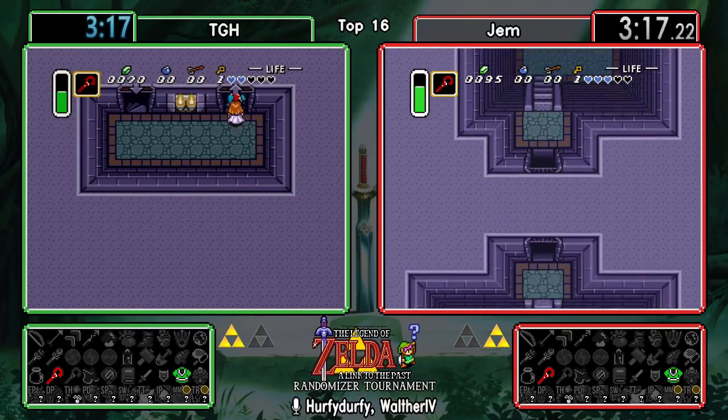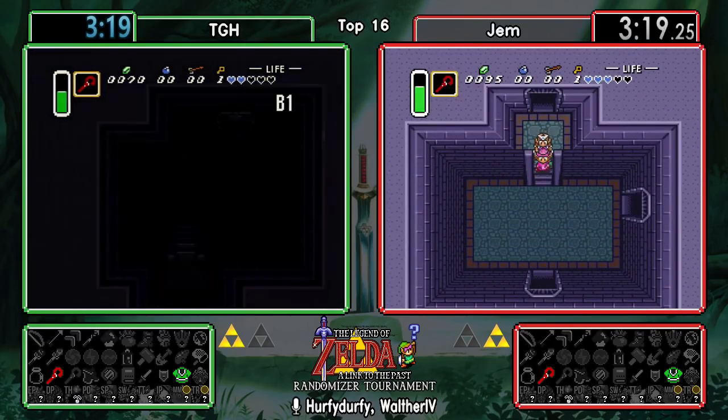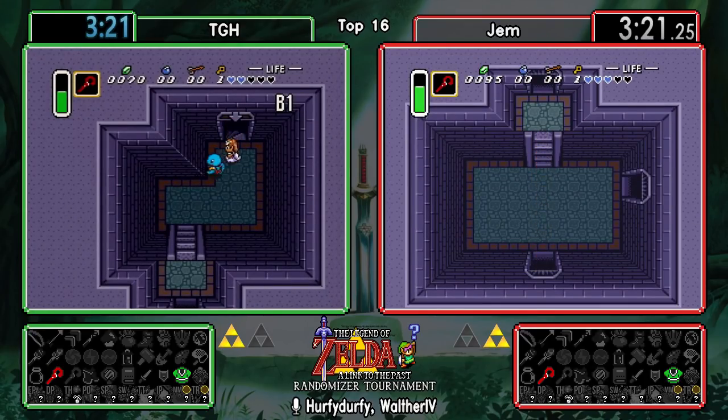TGH was getting bullied by the green guard a little bit, followed him around to the ball and chain guard, but made it out just fine.